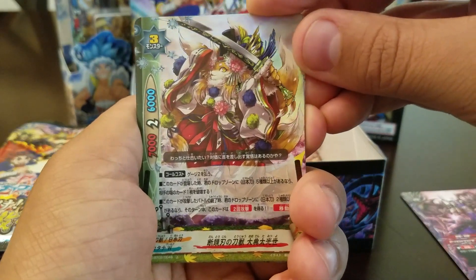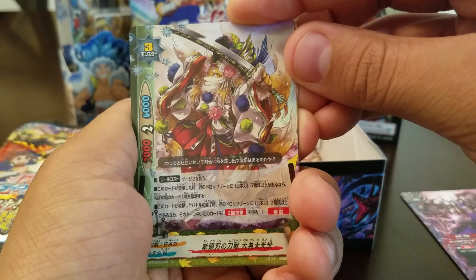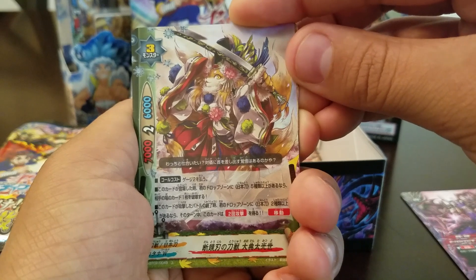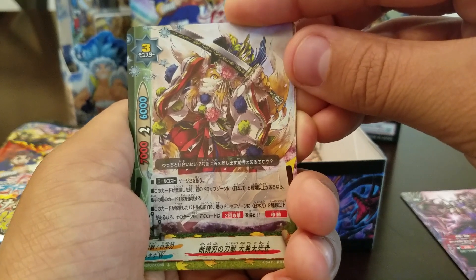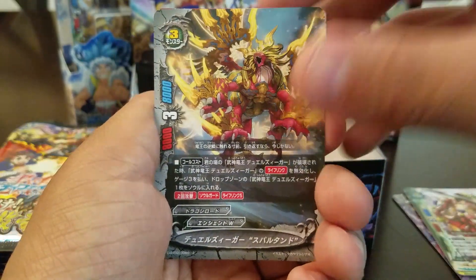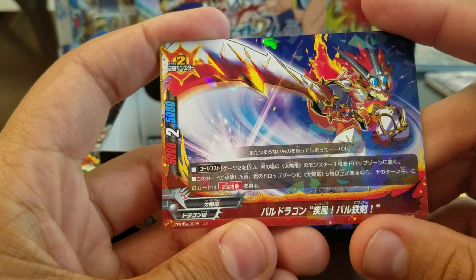Here's another Blade Beast. Pay two gauge. When this card is summoned, if you have five or more ninja blades in your drop zone, destroy a card on your opponent's field. When this card attacks, if you have two or more in your drop zone, this card gets double attack. It also has move. Spartan reprint — yay.